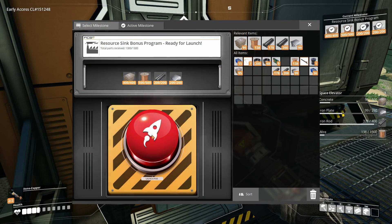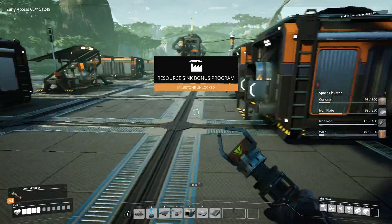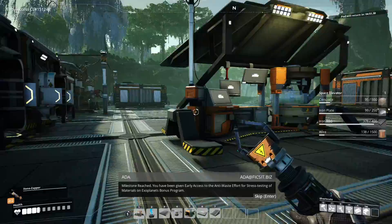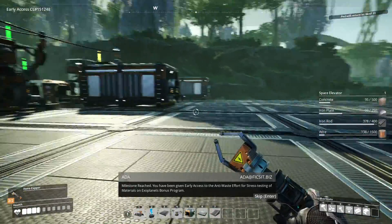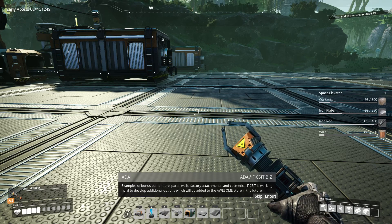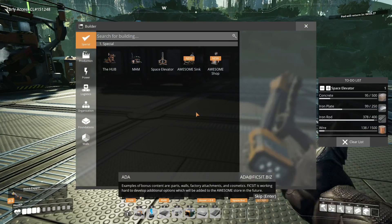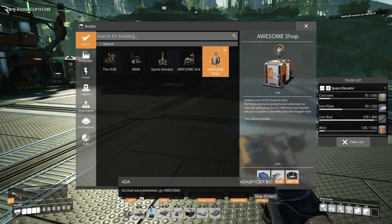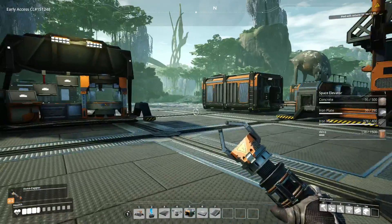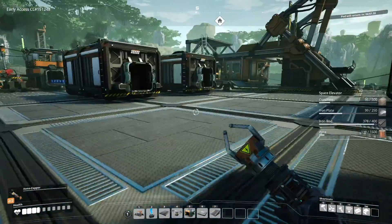It'll use any excess stuff that we produce, or we can put it in there and it'll give us points. What these points are, we can use in the awesome shop. Let's go grab it and put it next to our hub.